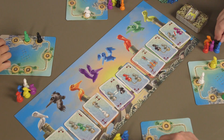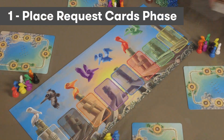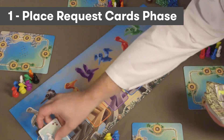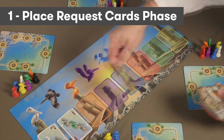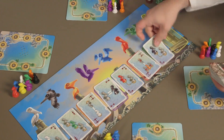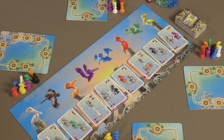Pelican Cove is played over 6 rounds, and each round has 3 phases. The Place Request Cards phase begins the game, when the first player draws 8 request cards from the deck and puts them face-up on the 8 spaces of the game board.